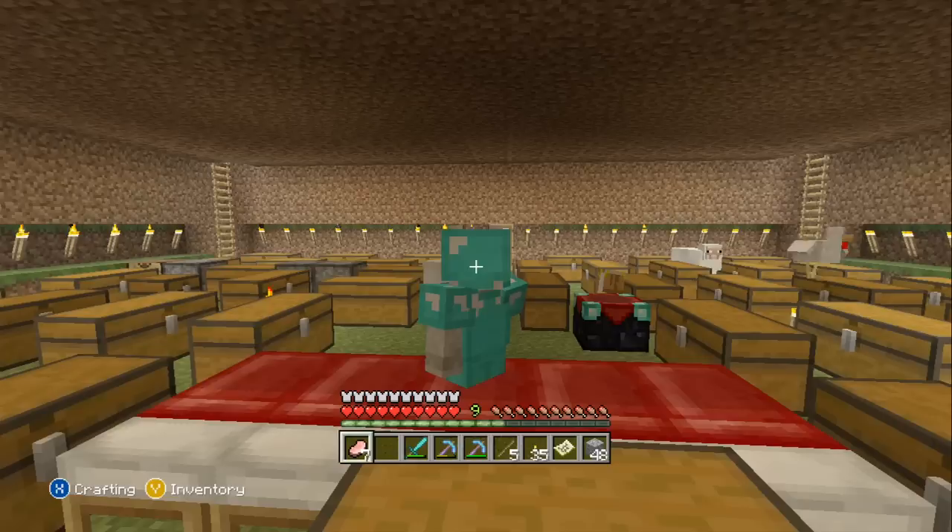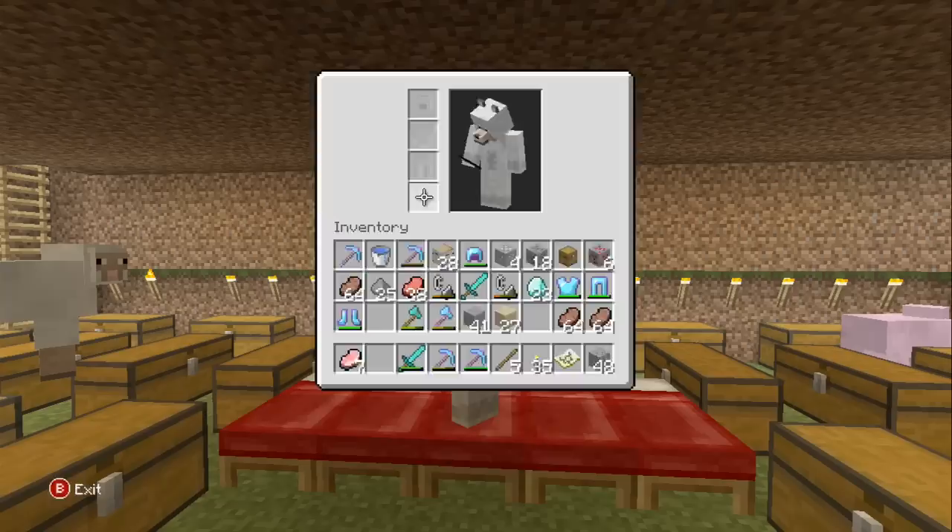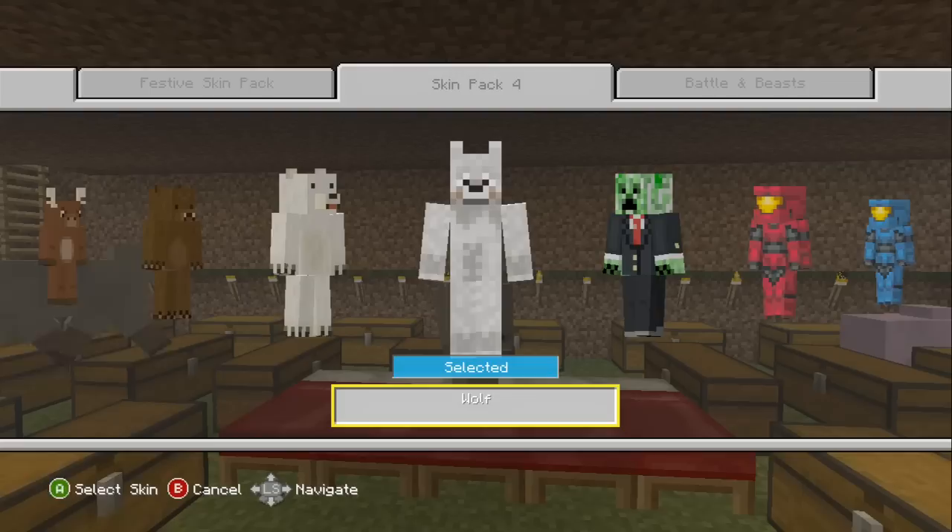There's a sheep and I am a beautiful wolf — apparently I'm stuck in a bed. Let's take off the armor so we can actually look at the skins. Helping options, Change Skin... Skin Pack number four, Battle of the Beast, Birthday Skin...